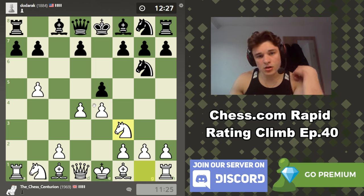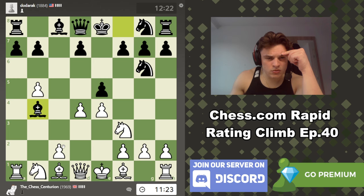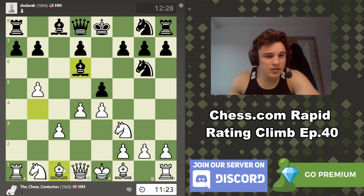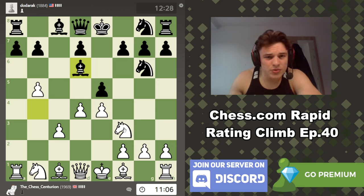He could try Queen F6 trying to trade queens, but we should just be able to play E5. He just plays C3 — is he really trying to argue that he's taking the square away from my knight? I don't believe in that. That looks stupid. Maybe it's not, but it's also blocking his own position. Obviously if I take it's good for him, but I'm just not going to take.